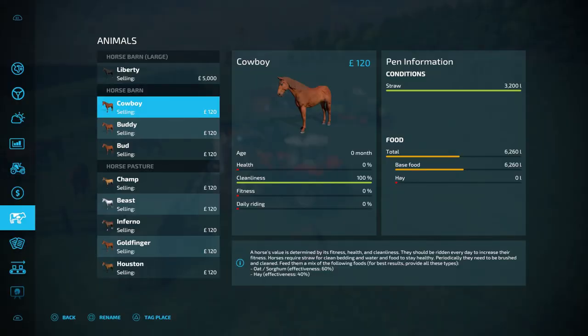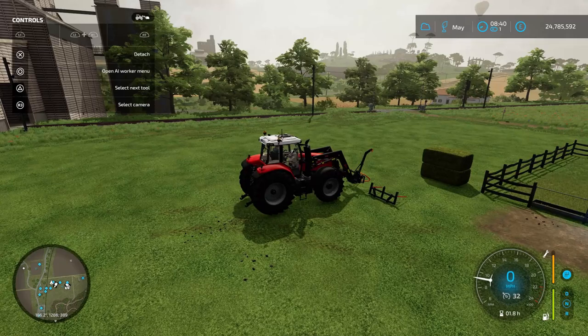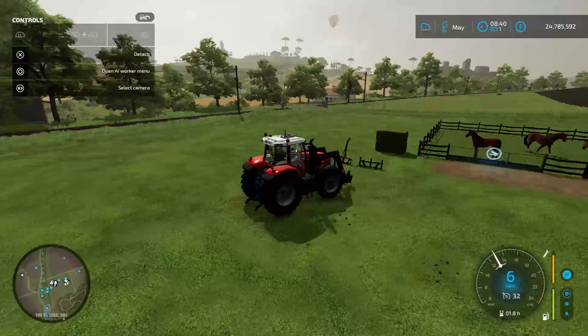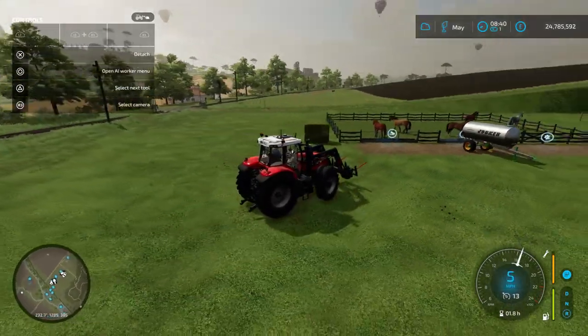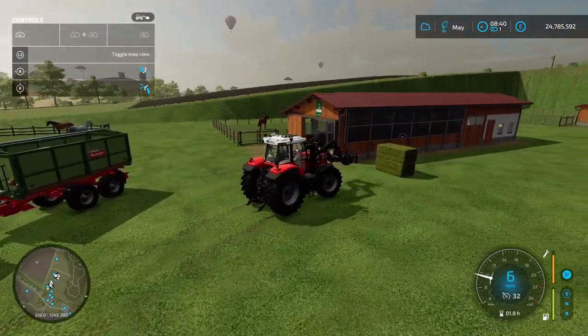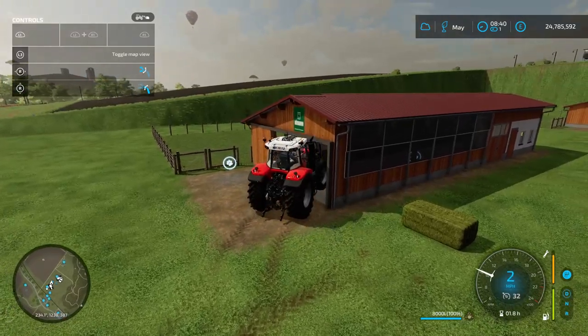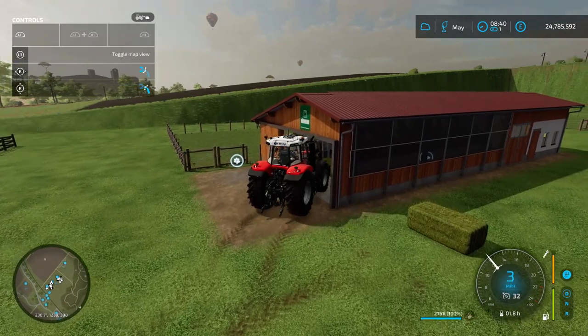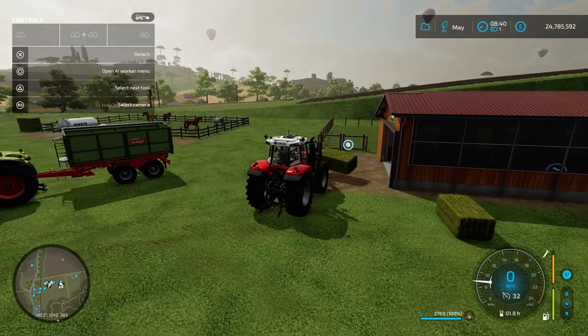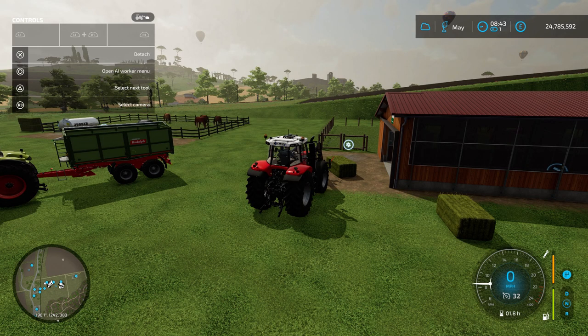If we go into the animal menu now, we'll see that in our horse barn we have base food of 6,260 litres and a total food of 6,260 litres. Now we need to give the horses some hay. I'll attach this bale spike and put a bale into the barn. You can use either bales or loose hay - it won't make a difference. If you're putting them into the horse pasture, you put them in the same place as the big bag. If you're putting them into one of the barns, you put them in the same place as the straw and other food. If I grab one of these bales and put it in, our total food will go up and that will give us maximum effectiveness. We now have 11,500 litres total food.